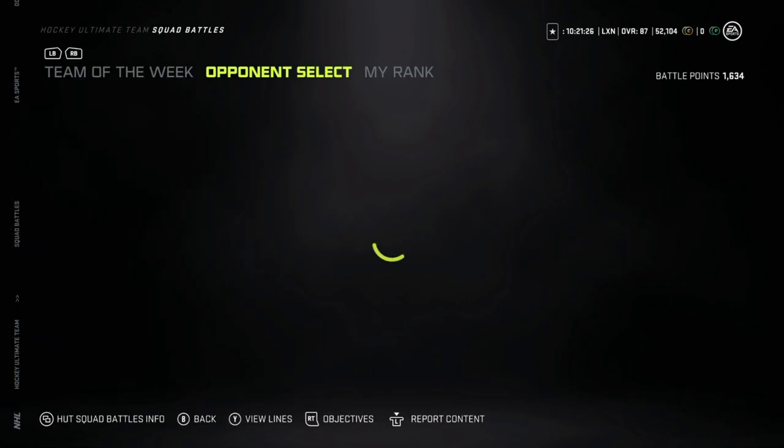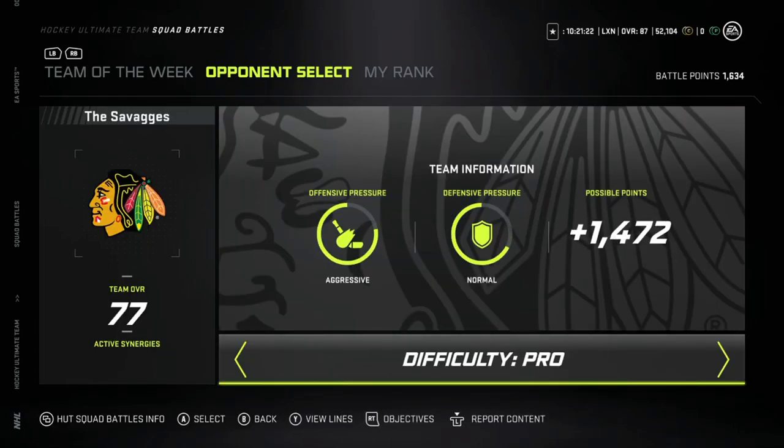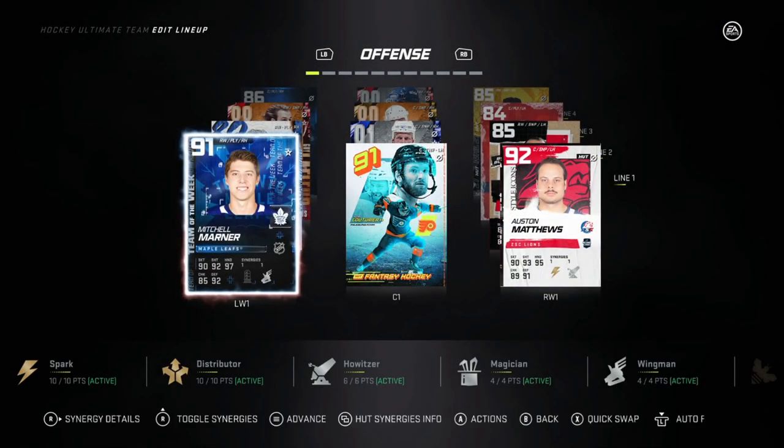What you're going to want to do is load into a squad battles game. You're going to put it on rookie on any of the teams you see here. Once you load into the game, I'm going to show you guys how to get goals done as soon as possible. This is super easy.